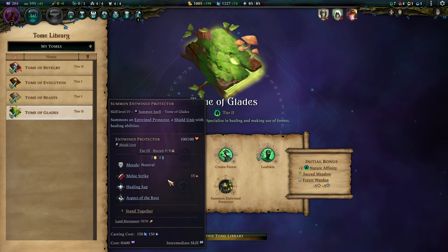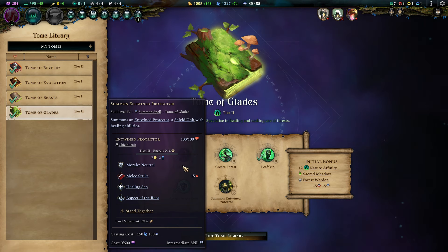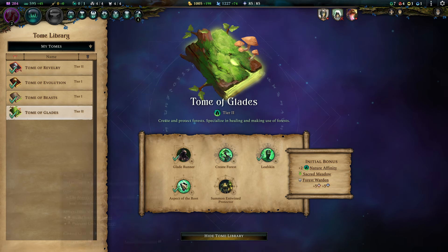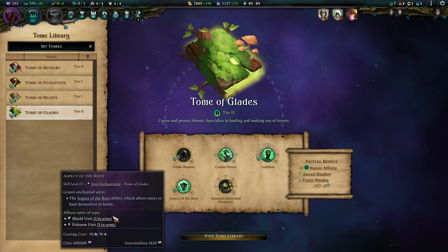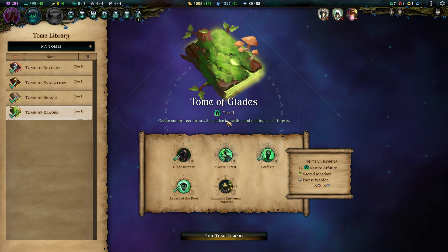I would actually skip Entwine Protectors in this build, because we have the Eagle Cavalry. If your entire band flies, you have a really big advantage on map movement — that's why I wouldn't pick up these. You are well off with what you got, because as soon as you have Aspect of the Root, your dudes can even heal themselves on the battlefield. Your small Tier 1s are Defenders, so you have a really, really good thing going on there.